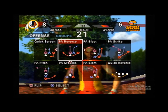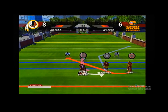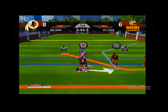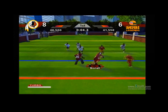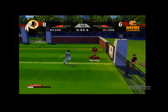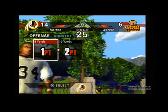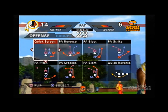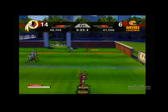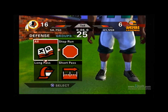And here it is again — PA Reverse. And throw it to the X. So you're going to fake to circle and throw to X. And that's a touchdown. And you go again: PA Reverse for the 2-point conversion. So it's 16 to 6.